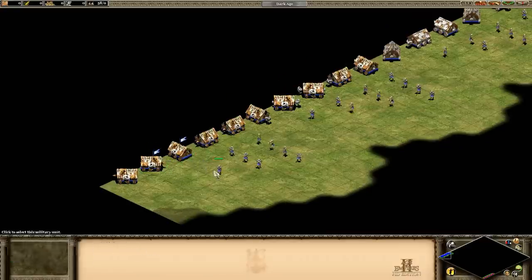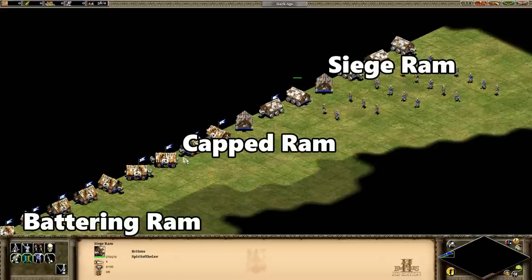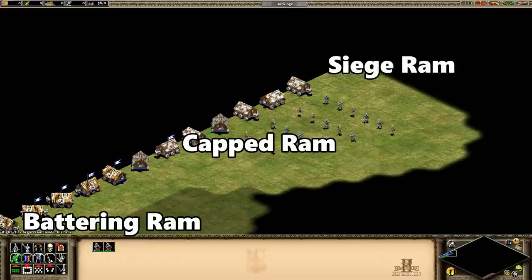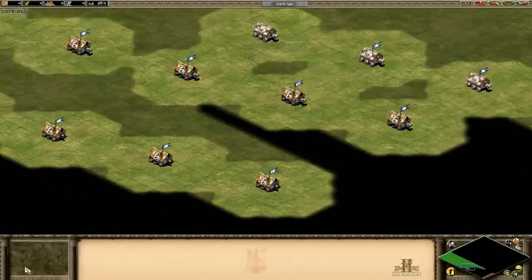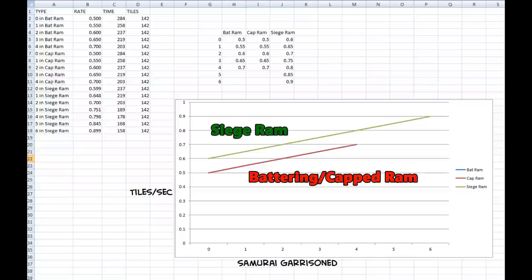I've grabbed the alignment grid for this test to make things more visual. Basically I'm going to have the different ram upgrades go across the map with different numbers of infantry units garrisoned, and then try to work backwards and figure out the formula. It turns out it's much easier than the market one. The battering ram and capped ram both have a speed of 0.5 tiles per second completely un-garrisoned, and that goes up 0.05 for each infantry added to a maximum of 0.7 tiles per second. The siege ram starts at 0.6 tiles per second un-garrisoned and goes up to a maximum of 0.9 tiles per second because it can hold more infantry.